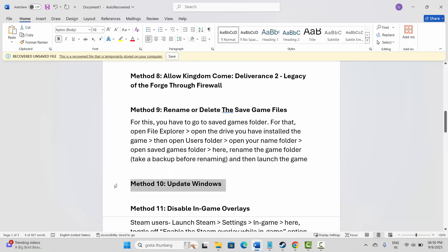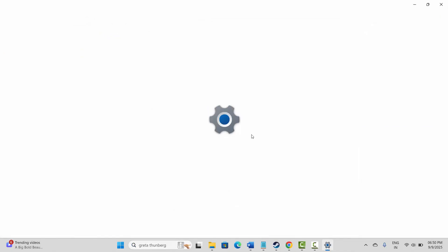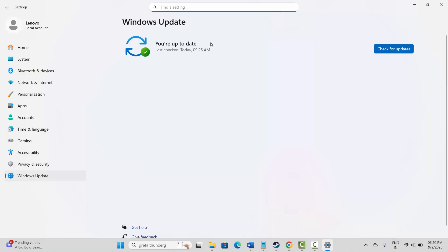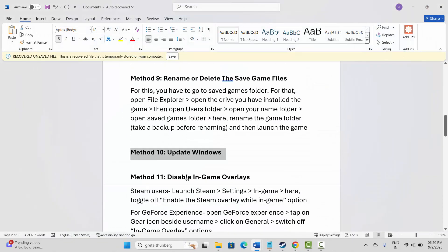If not, the next solution is to update Windows. Go to Windows Search and search for Check for Updates. Click Check for Updates. If any update is available, install it, then try to launch the game and see if it helps fix the issue.